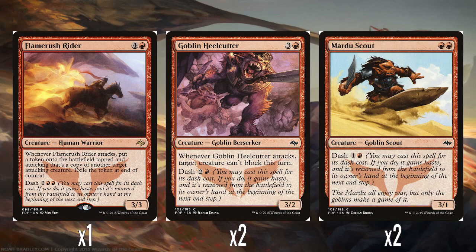The foil face rare — and again, like with the Fate Reforged deck, absolutely knocking it out of the park. I think this is such a good rare. Flame Rush Rider: 4 and a red for a 3/3. Whenever it attacks, you put a token onto the battlefield, tapped and attacking, that's a copy of another attacking creature, and then you exile the token at end of combat. So immediately you're just doubling up on an attacking creature — it can be itself or one of your other creatures. I think that's just a super good ability.